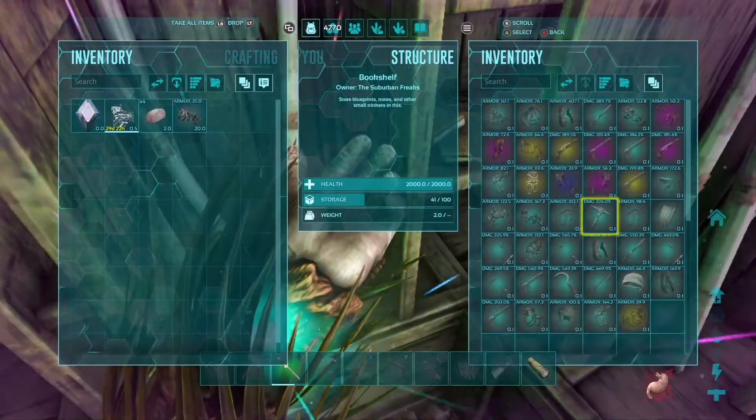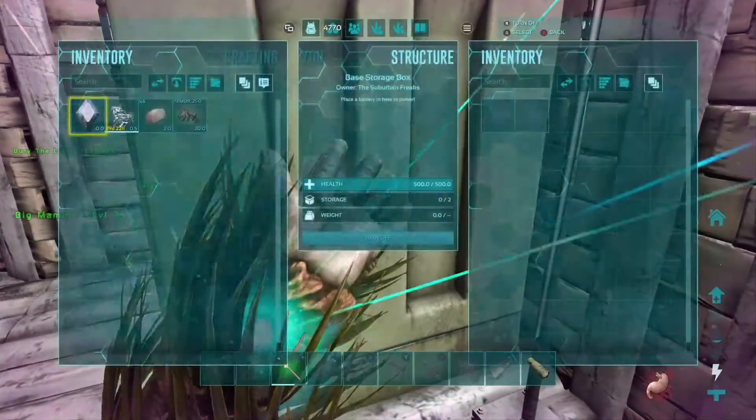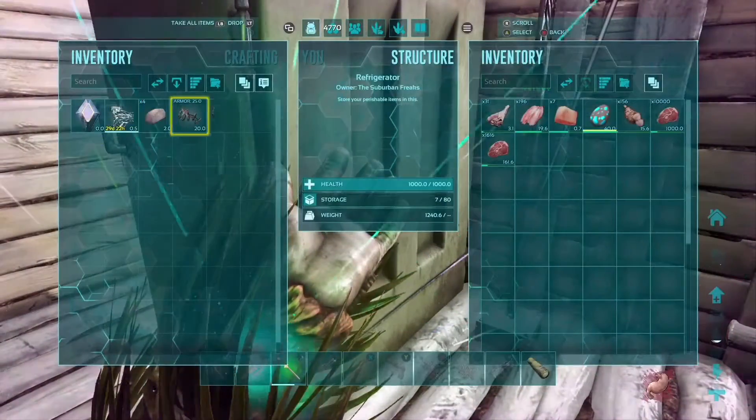Got a bunch of pretty good flak blueprints actually. Then we've got the kitchen, which is a little bit cluttered because of an incident that happened last night.